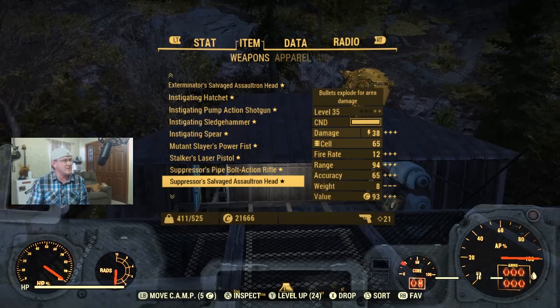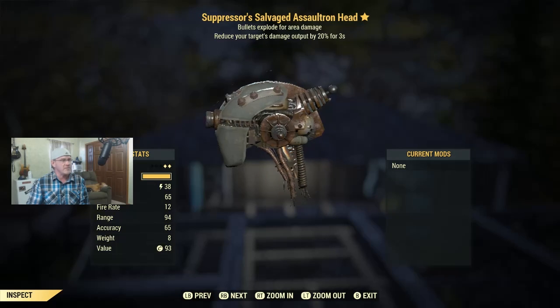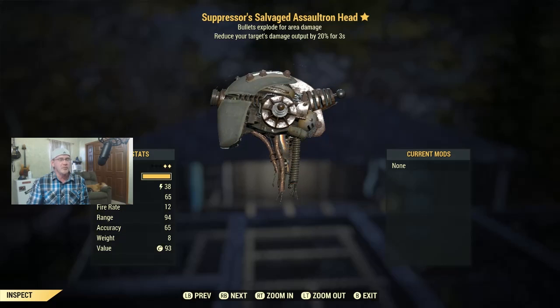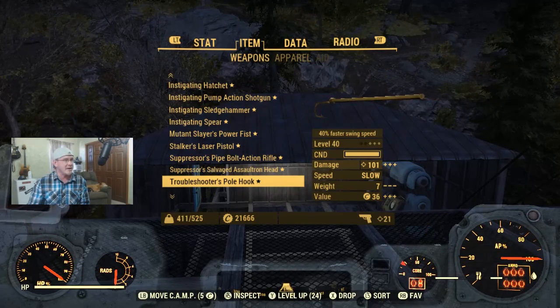Now we have a Suppressor's Salvaged Assaultron Head at level 35 — a two-star. What's cool about this one is that the bullets explode on impact, which is one of our favorite attributes even though we end up killing ourselves when ghouls get in our face. It also reduces the target's damage by 20%. And I'm wondering — if you hit a group of enemies and the explosion hits multiple enemies, it might reduce the entire group's damage by 20%, not just one enemy. I don't know for sure, so if you guys know, let me know in the comments.